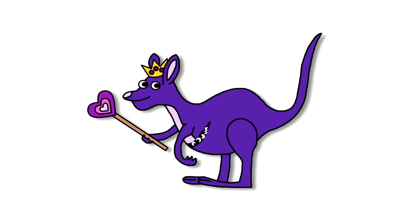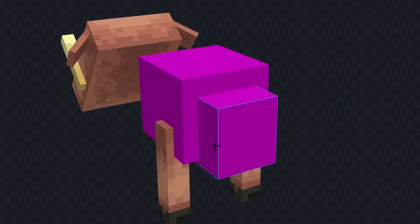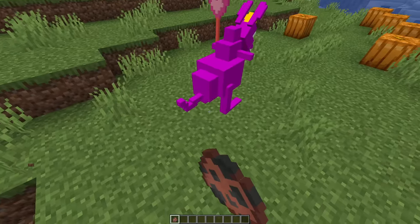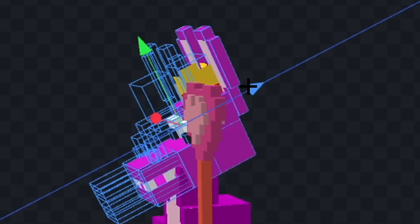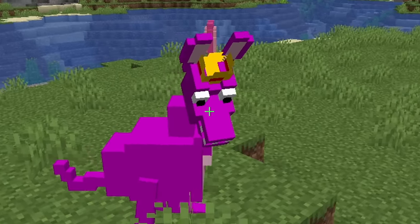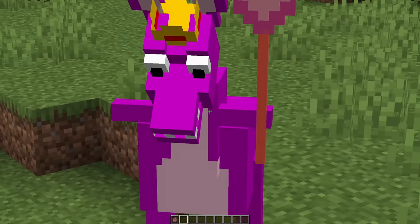It's time for the next mob. Next I made Queen Bouncellia. I used a Hoglin to make her. I colored her body purple, gave her a face, and then added her wand. I added her to the game and her head was looking kind of broken, so I decided to fix that. That's still a little messed up, but it's good enough. Also, her feet are both on the same leg, but I'm not fixing that — only one fix per mob.